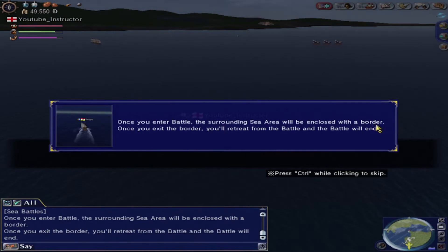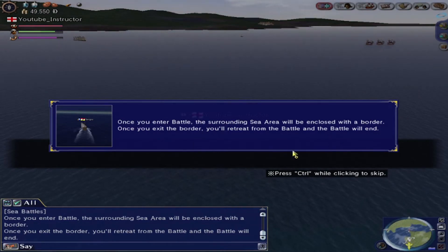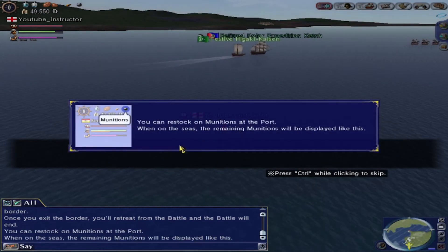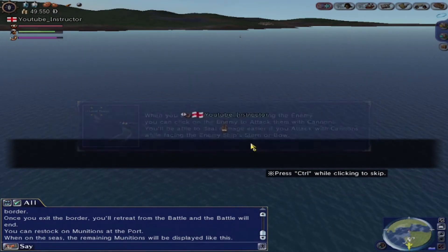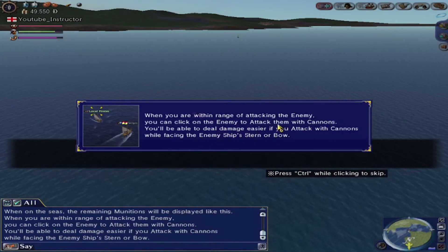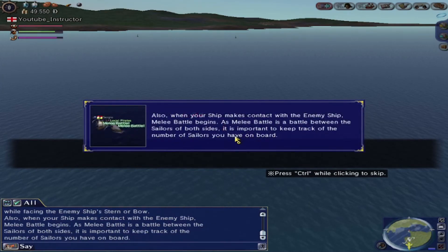So, battle. It's basically explaining what options you've got. We can exit the border to retreat. We can restock cannon munitions at the port. And of course, if you choose to, you can defend yourself. I personally would not recommend it just yet — not until you've got a little bit more in-game knowledge. I would just head straight for the border, honestly, and try to escape.